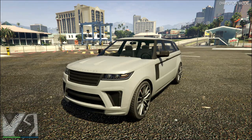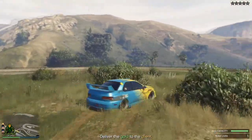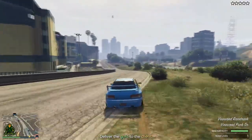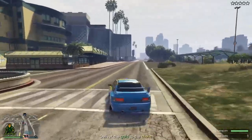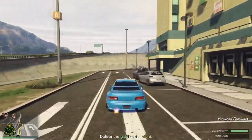The fifth and last one on Legendary Motorsports is the Gallivanter Baller ST — it's an SUV and the estimated cost is eight hundred and ninety thousand dollars, making it the cheapest on that list. Which one are you excited about? The Xeno looks awesome, the Comet looks dope.